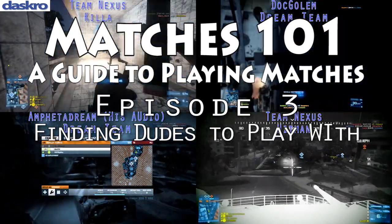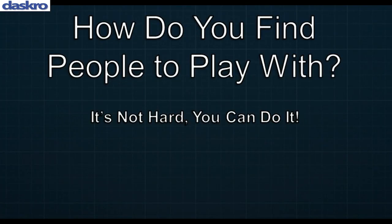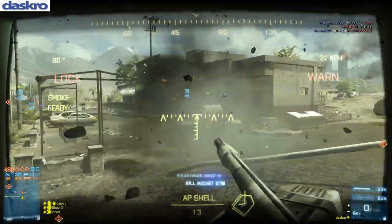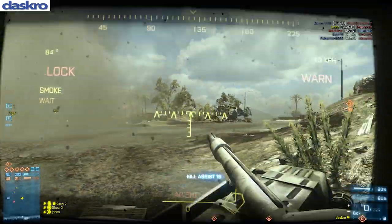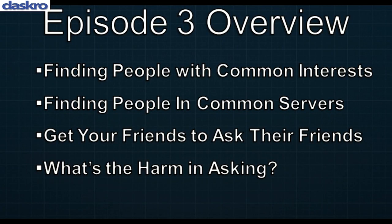That's the bell! This is Battlefield 3 Matches 101, Episode 3: Finding Players to Play With. In this episode, I'm going to talk about how you go about finding people to play with. I'll cover playing with friends, your squad, and your platoon, but a lot of people may not have many Battlefield 3 friends on Battlelog — maybe their friends have moved to other games or they haven't really given a platoon much interest.